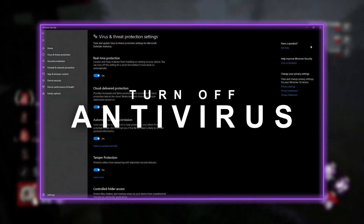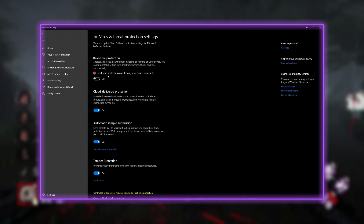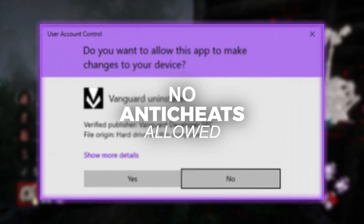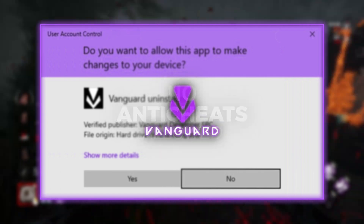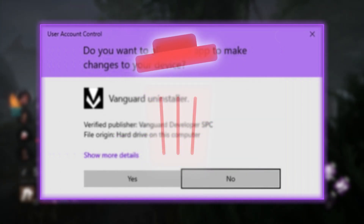Make sure your antivirus is turned off. Go ahead into Windows settings and disable real-time protection. Also, if you have any anti-cheats such as Vanguard or Faceit anti-cheats, go ahead and uninstall them.